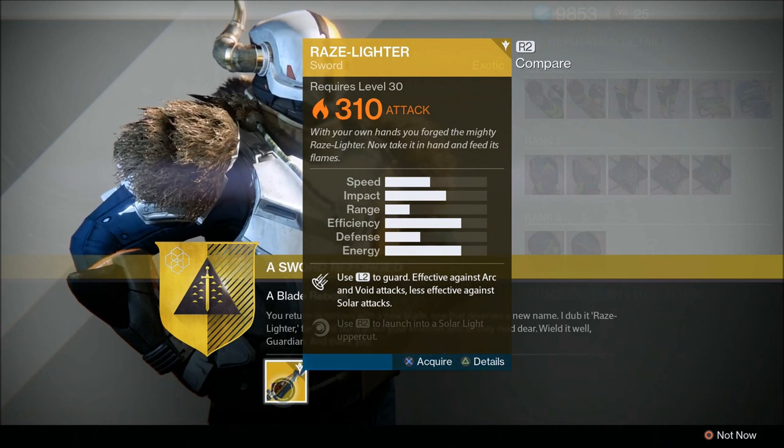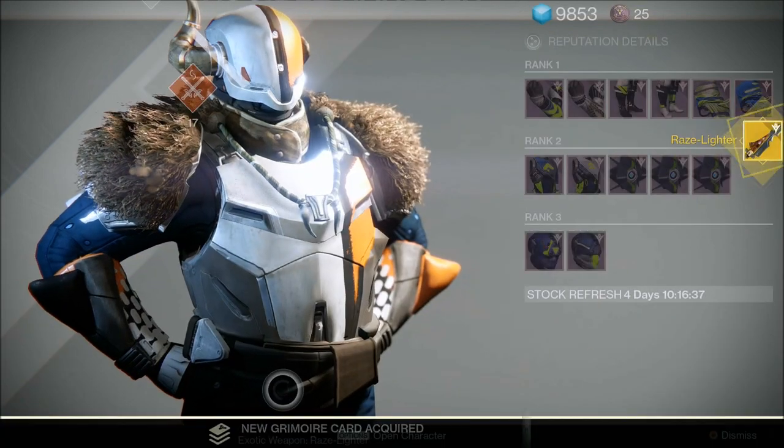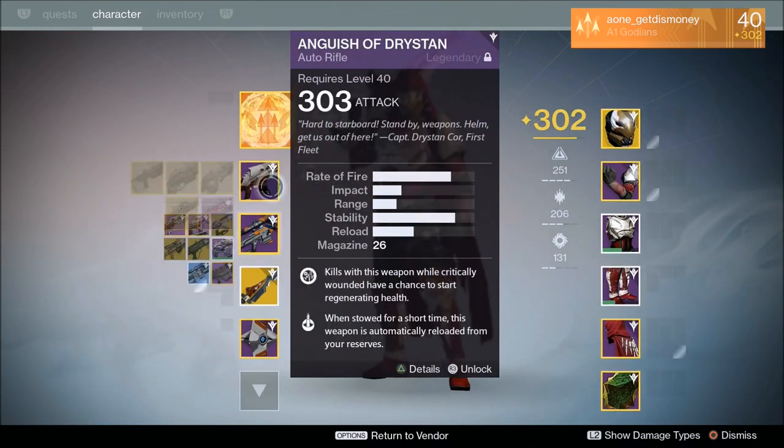If you've done it correctly, you will have successfully completed the last part of your exotic sword quest. All you'll have to do from there is go back to the tower, see Lord Shaxx, and collect your new exotic sword.